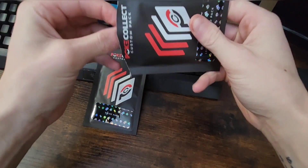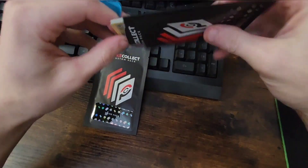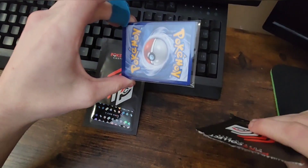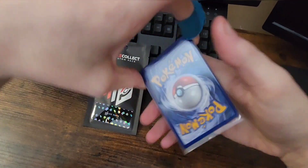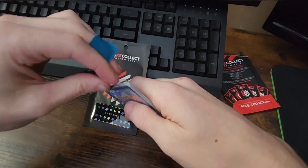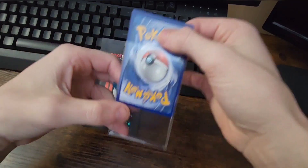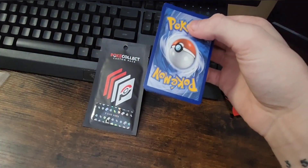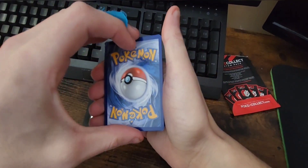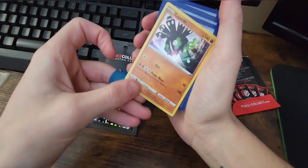I don't know if they all come the same way — they do all come the same way. They all come sleeved, which is really nice. They come with a little sleeve like this — not individually sleeved, I would have preferred that, but it's all good. We're gonna keep them upside down and go from the back.